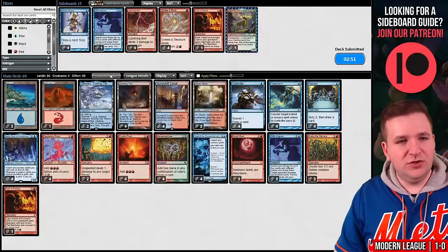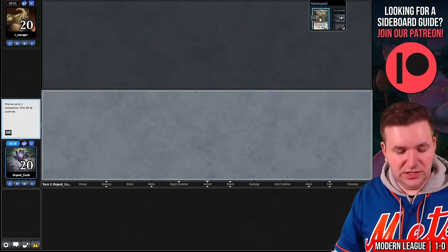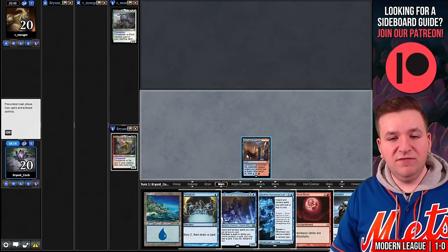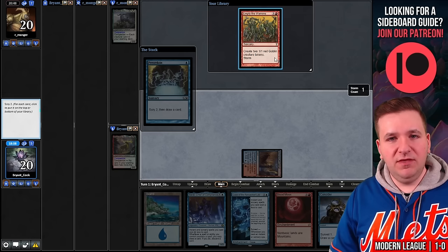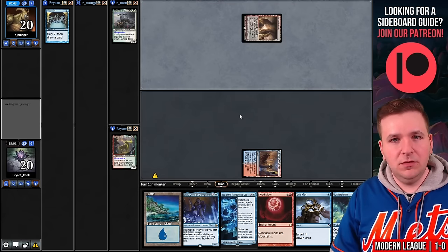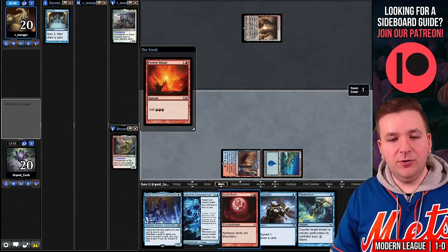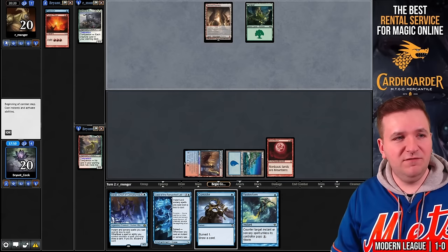Game number three — on the play. We reveal our companion Gigantamaw. This seems good — keep. Spire Bluff Canal into Preordain. If we find a Ritual, we have access to Turn 2 Blood Moon. I'll bottom the Gifts and the Empty — Flusterstorm was the draw. Turn one Sacred Foundry from our opponent — come on, give me a Ritual. And there we go: Pyretic Ritual into Turn 2 Blood Moon. They have the Basic Forest though, which is unfortunate, giving them red and green mana. Let's play Baral and pass.